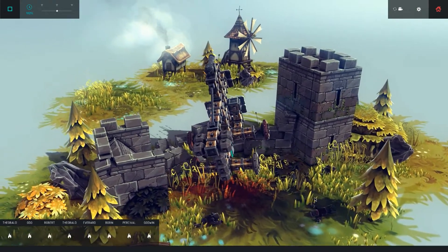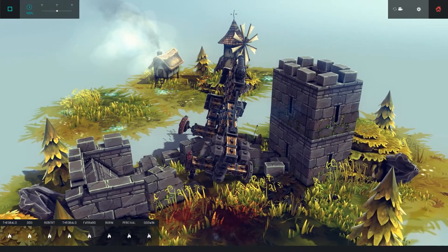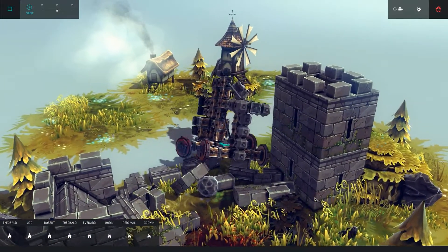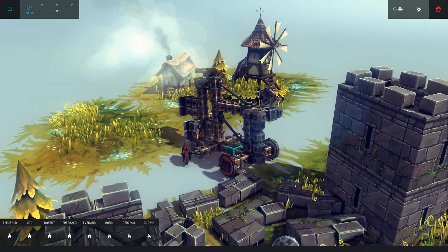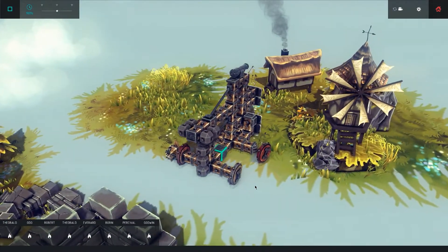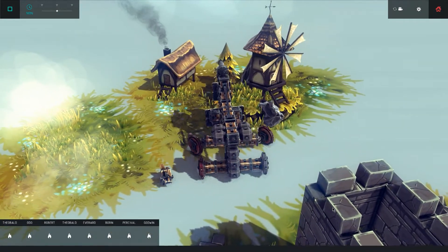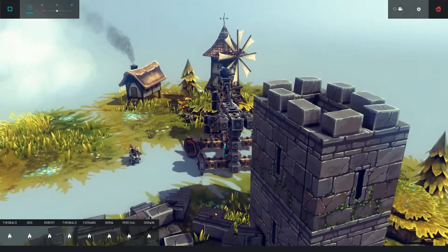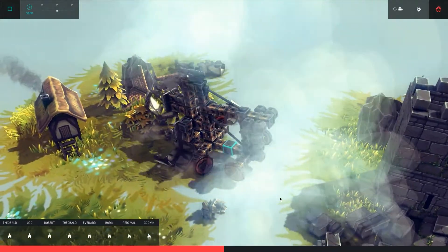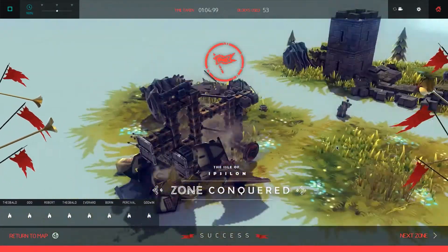Getting through here without losing my wheels, without breaking wooden blocks, and without getting stuck. Everything is broken in the front but let's just aim the cannon. Windmill is destroyed — now I have to get to the other building. Yeah, there you go — awesome!